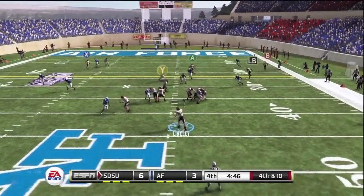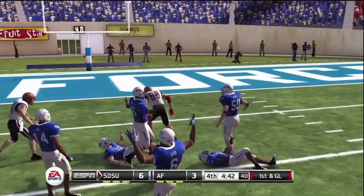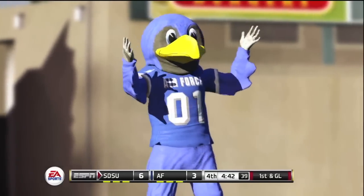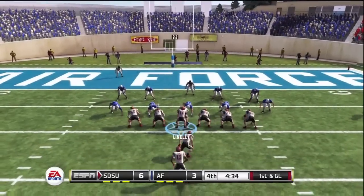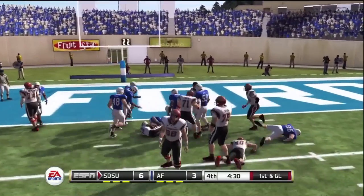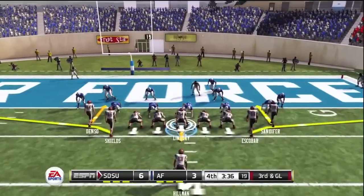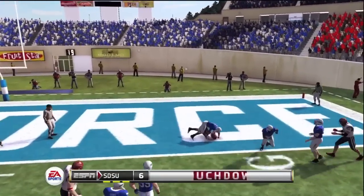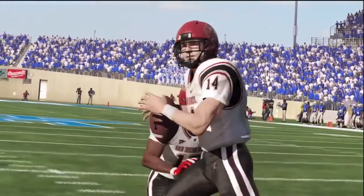4th and 10 — they're going to go for it since they're not really in field goal range. It's Escobar again making a big catch, getting himself wide open. I don't know how you lose a guy that big. First and goal — hand off to Hillman, broken toe and all. He fights forward down to about the two or three. 3rd and goal now — Lindley looks to throw, hits Sandifer. Sandifer gets his touchdown after all, just took a few more plays to get there.